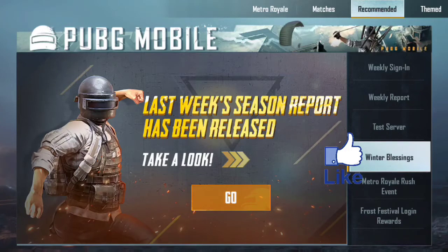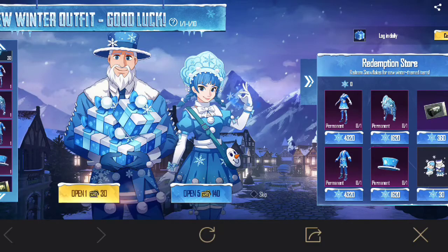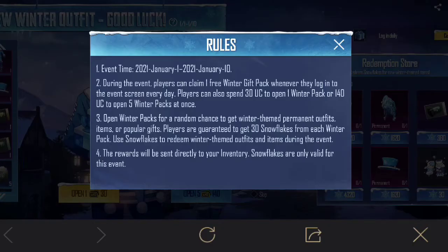The Winter Blazing event is out now, so let's open it. New winter outfit — good luck, starting from one to ten. Okay, when time, care, take January, send us January, okay, and open, open, open.